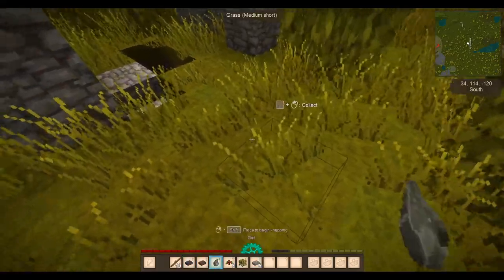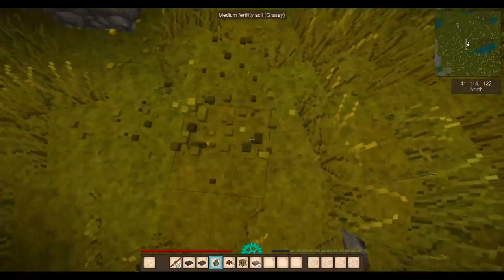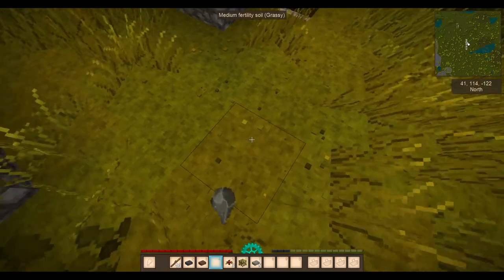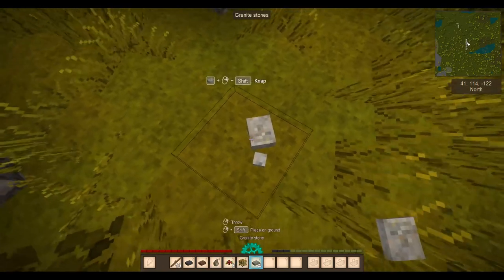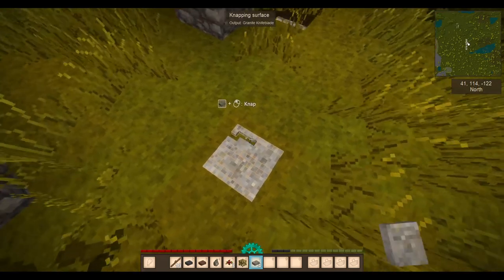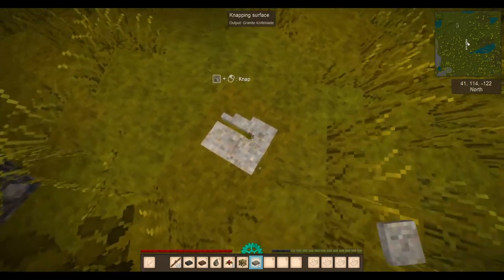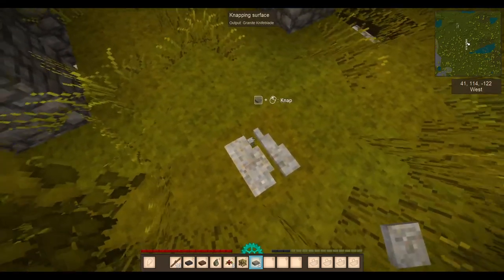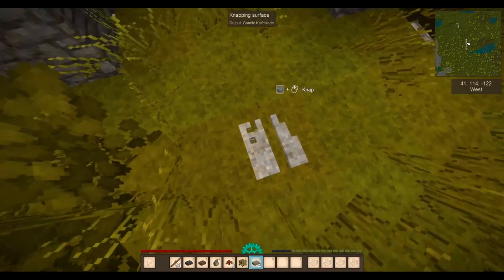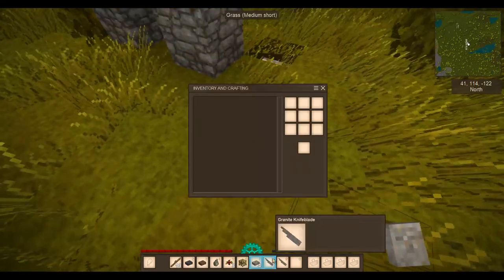Oh my goodness, look at that — ten sticks straight away! And that is, I believe, granite stone. Perfect. Let's put our flint on the floor. Let's just find a space. Now I can knap using these granite stones. Let's press these little yellow things and they will give you the right outline. It's one of these things where if you have more haste you actually have less speed. There we go — that gives me two stone knives.